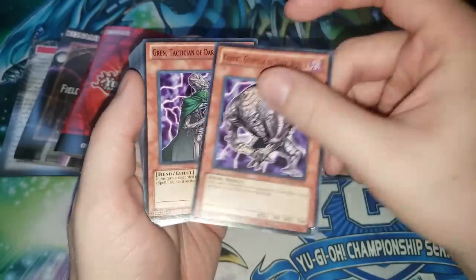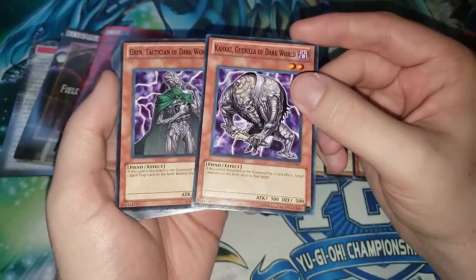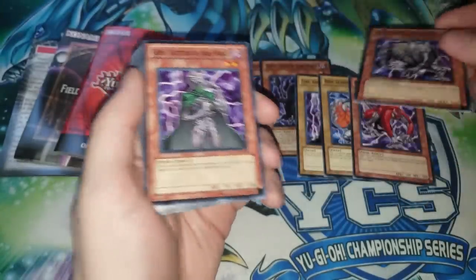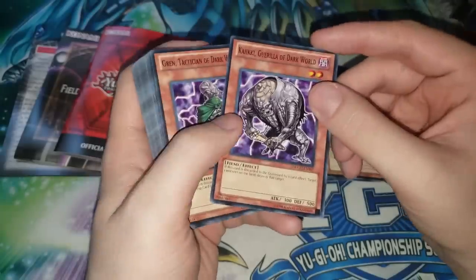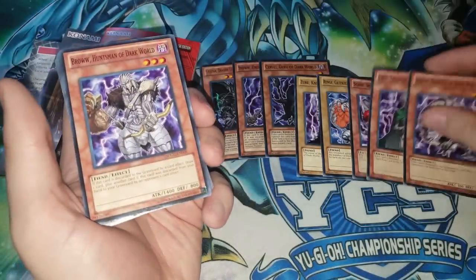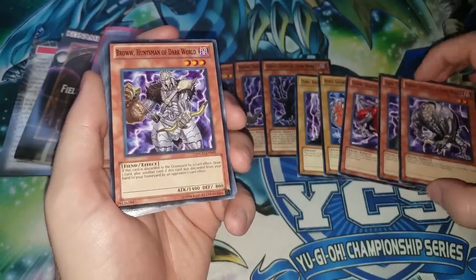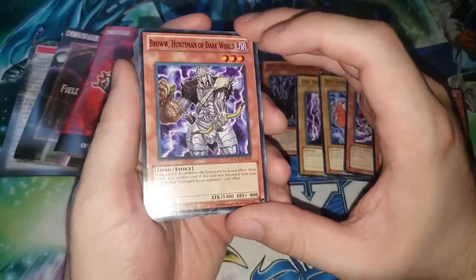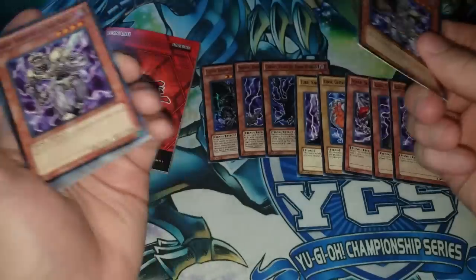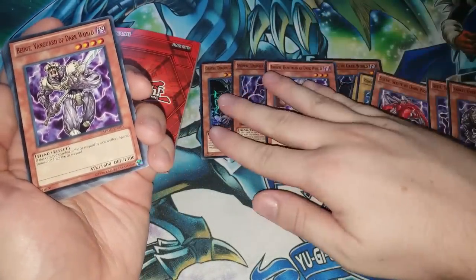So Reign and Brann — these two are objectively much worse than Grapha, because they can only destroy a monster or a Spell/Trap card, whereas Grapha can destroy both and also has a revival effect. They're kind of neat cards, but you have to remember these cards were released before Grapha, so they weren't as bad in comparison. Dark World as a deck was only really played when it first came out. We have Brow, Huntsman of Dark World — what a fantastic card obviously.